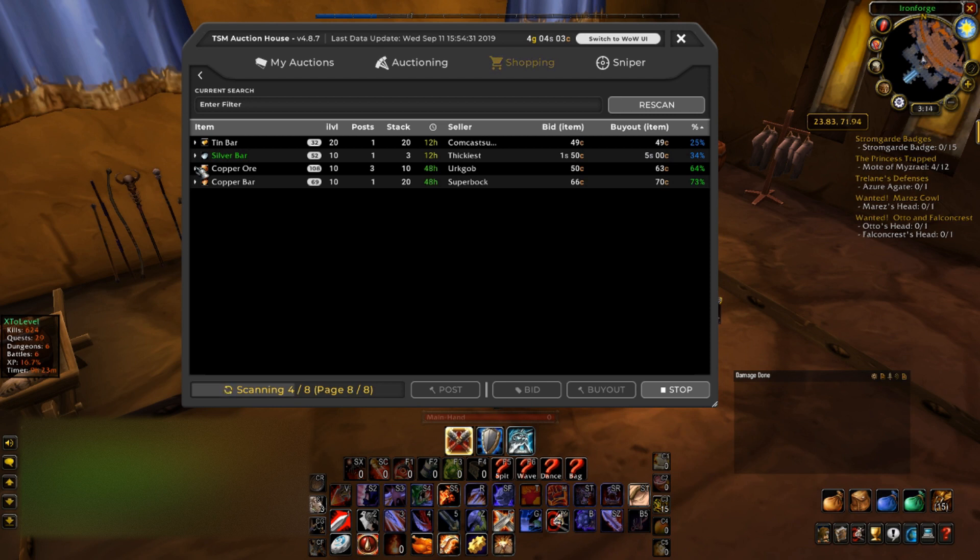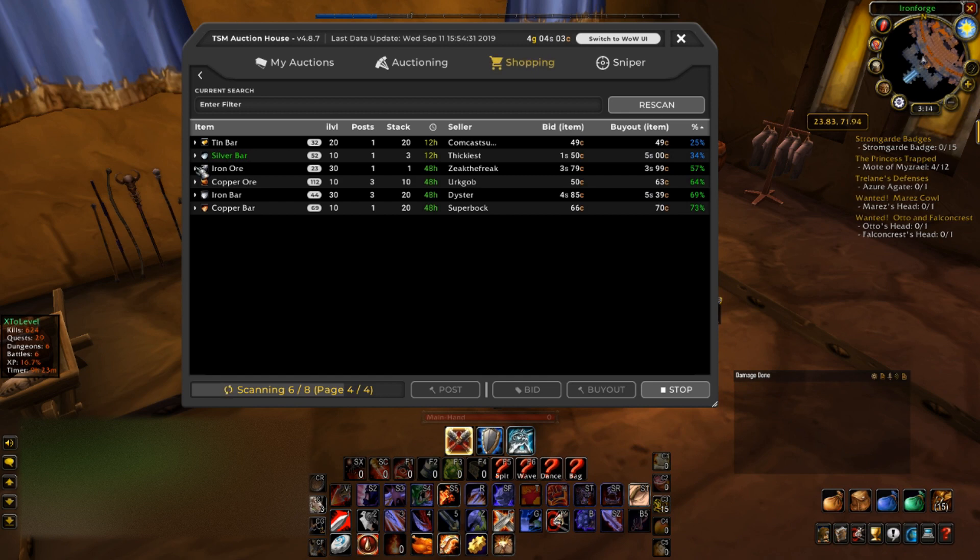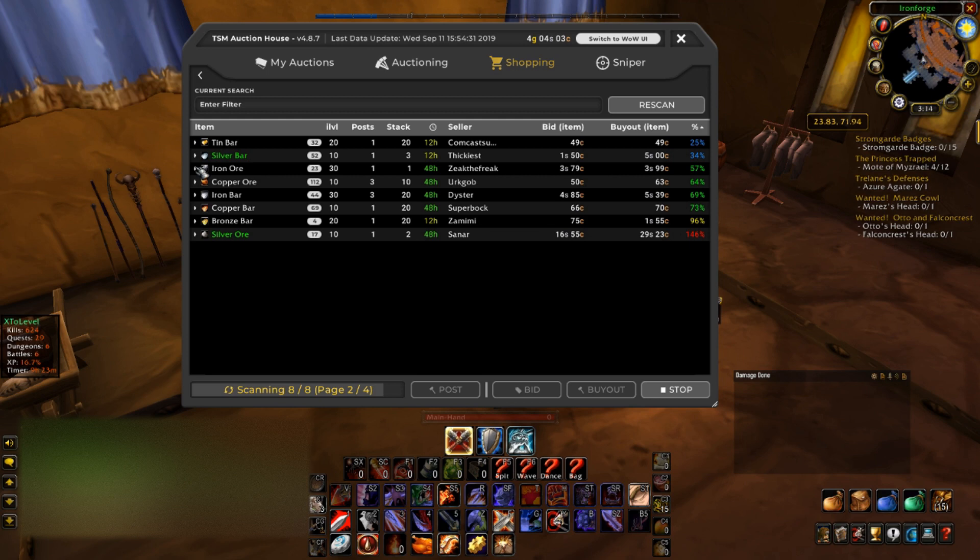There are a couple ores and ingots I can usually rely on to resell — copper, tin, and iron. The reason silver ore isn't on this list is because it's a rare ore and generally a bottleneck in the mining skill. A lot of people are looking for it to upgrade their mining skill, which is why you see silver ore worth almost 30 silver while the silver bar is only worth five silver.